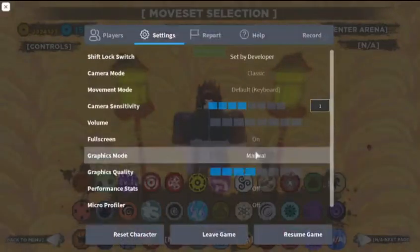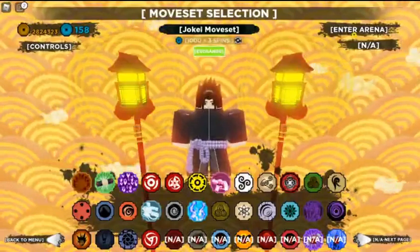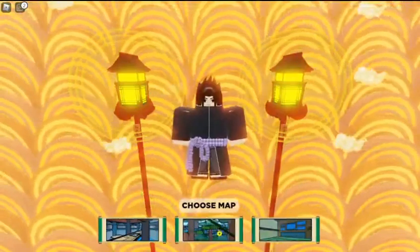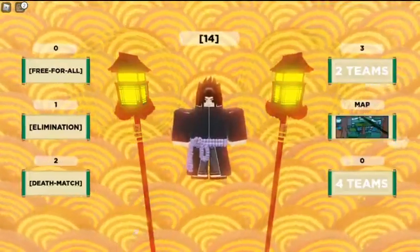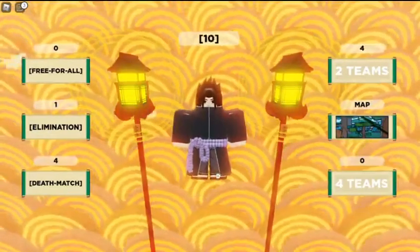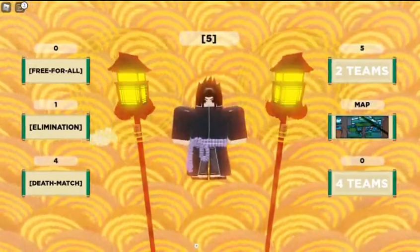I'll go to automatic graphics settings and enter the arena — two teams. This looks good. What you want to do is find a big horde of people, just go in and press the rotation button and hit all of them. It makes your mode go up really fast.